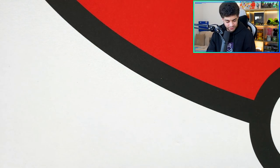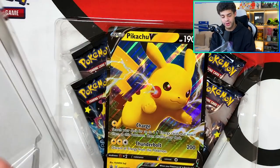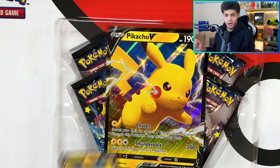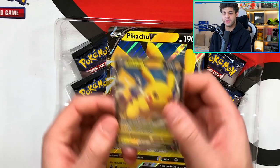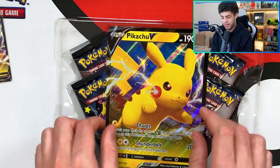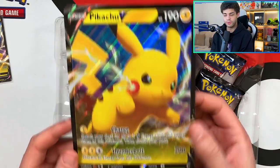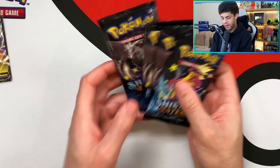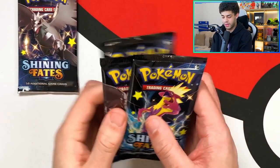Moving on to the Pikachu box. We want to look at this Pikachu promo card — I really like it, it's a shame it's not shiny, but look at that beautiful card. We've also got a jumbo promo card — I might give this away to one of you, so join my Discord and let me know giveaway ideas. We have four packs in this box with no Charizard pack.